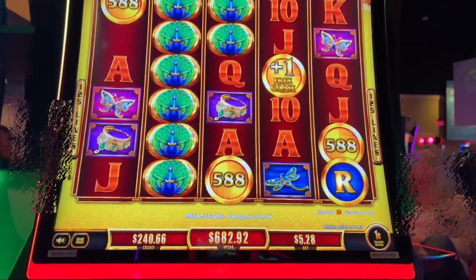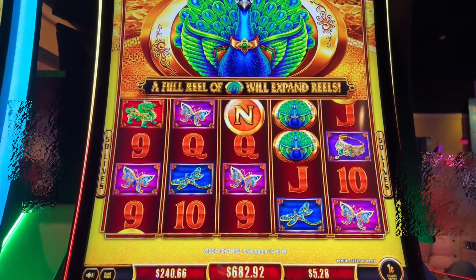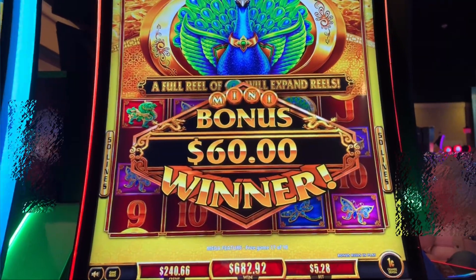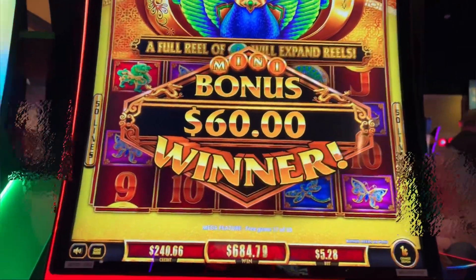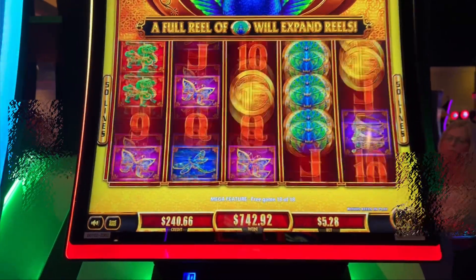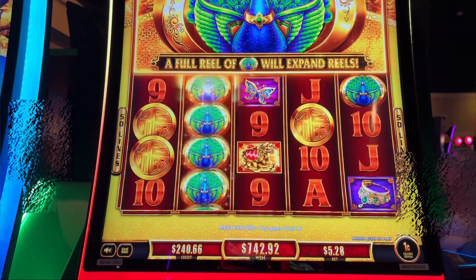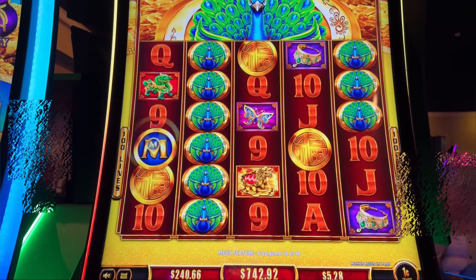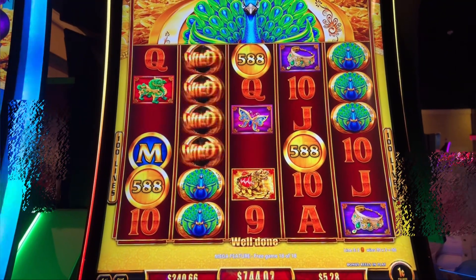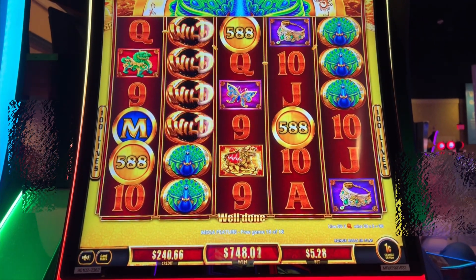We've got 2 more spins coming. Come on, give me those letters. We've got another $60 mini. That's $180 in minis — I can't complain about that. We've got one more spin. Come on, let's do it. We're going to expand. We've got four points already. Another red or green. Oh, dang it. What an amazing bonus though. Wow, that's a good bonus.